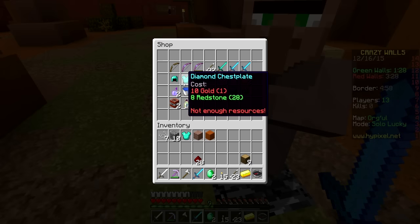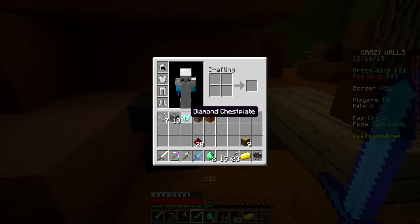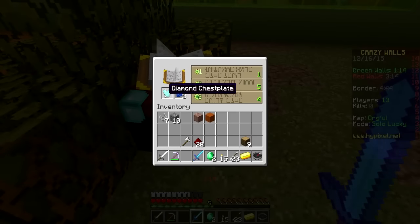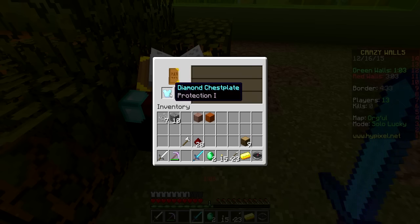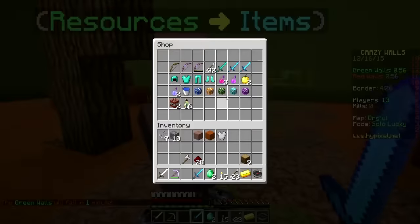We should enchant our chestplate — let's find the enchantment table. The max level we can get is 8, so I'll take seven or eight. I keep missing it — okay, we got 8! We got Protection 1, which is good, that'll give us a little extra boost. Should we get a bow? Let's try.